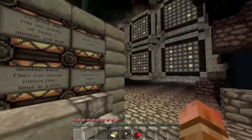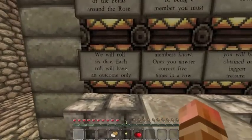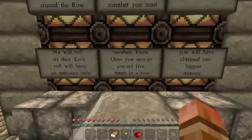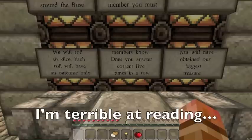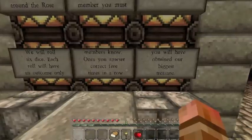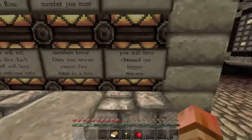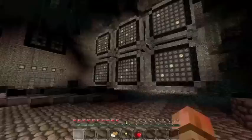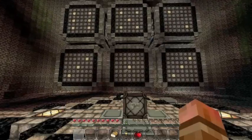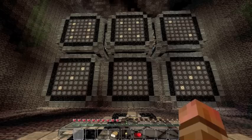Oh god I am lagging like hell. This thing does my computer a serious meltdown. We will roll six dice. Each roll will have one outcome only — members know. Once you answer correct five times in a row you will have obtained our biggest treasure. And I guess the treasure is actually finding out how the hell you actually do this — and that's a pretty cool treasure in itself.